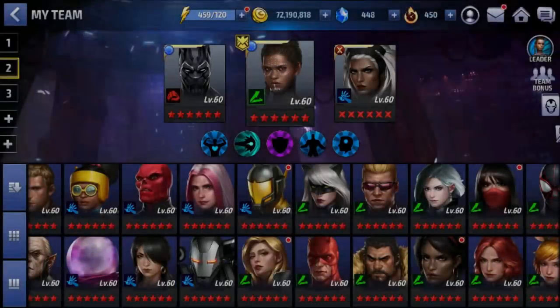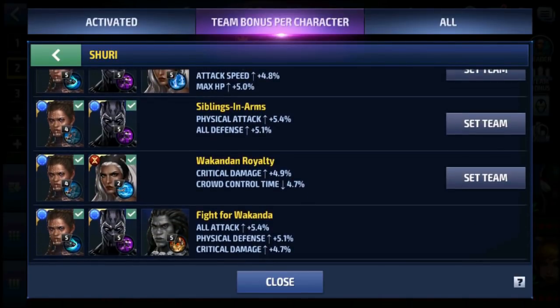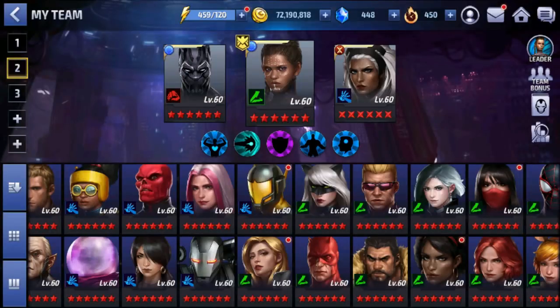Let's take a quick look at our Shuri — the way we build her, our gameplay, and the first team up we're going to use when we play her today in all game modes, except maybe World Boss Invasion because we're going to go with something with more damage. For the rest — story mode and Wall Boss — we're going to use Shuri lead with Black Panther and Storm. This is the only good team up, the only one that gives you more than two buttons.